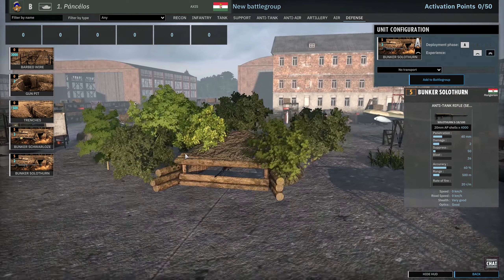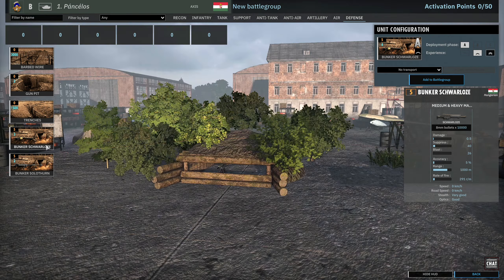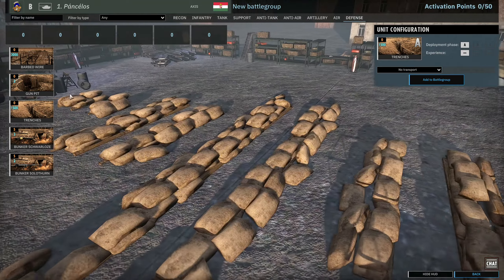Defenses-wise, you've got Solothurn AT rifle bunkers and Schwálosi machine gun bunkers. That's pretty much it.